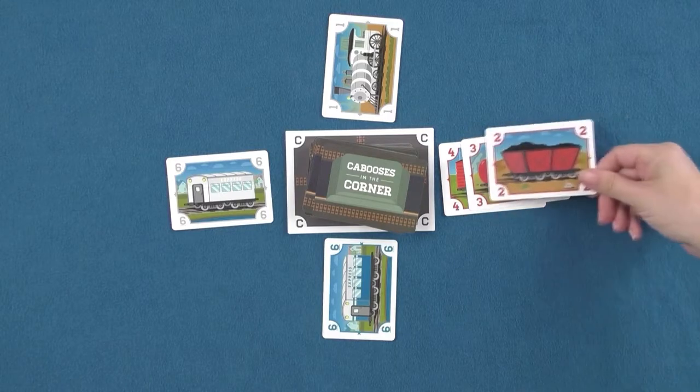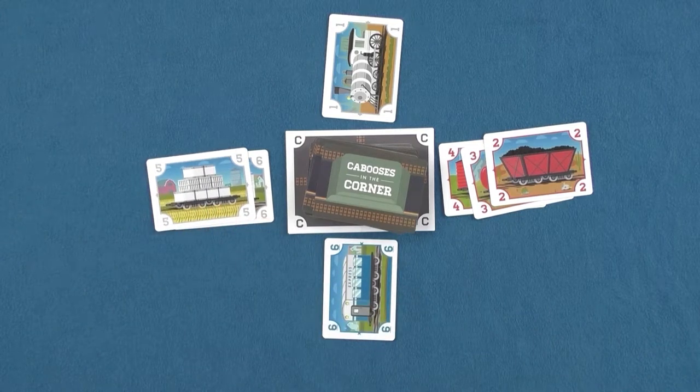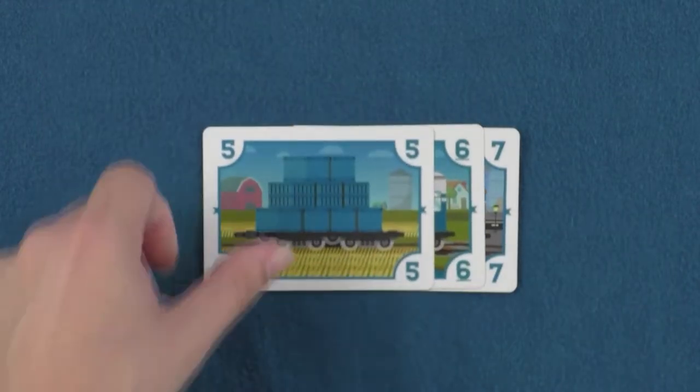The only cards that may be played into railway piles are cards which are of the same color and exactly one number less than the card currently on the top of the railway pile. There are three colors which make up the train cards: red, white, and blue. Each color has three cards of each number, one through seven.